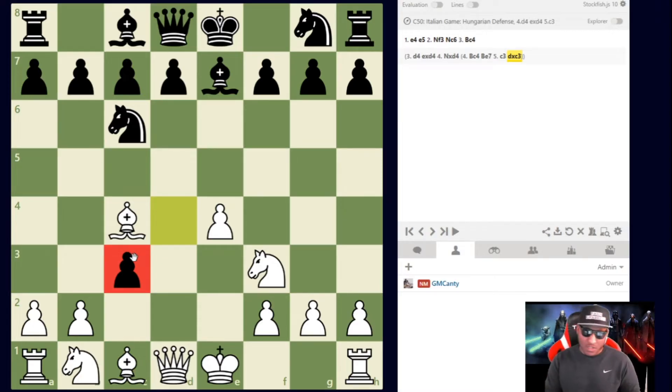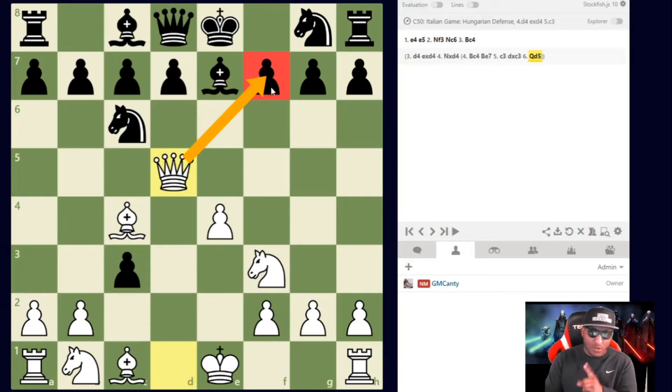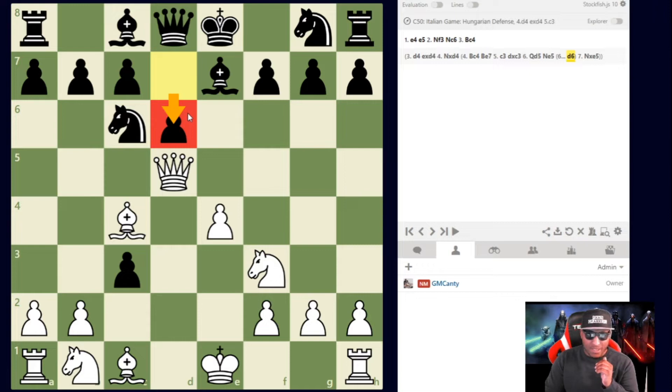After they capture the second pawn on c3, pause the video — if they don't know what to do, it's a wrap. The move here is Queen to d5, on the spot. Queen d5 hits f7, and checkmate is a threat. How do you defend checkmate? You only have two moves, and one of them is completely terrible.